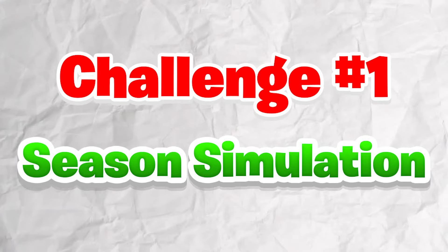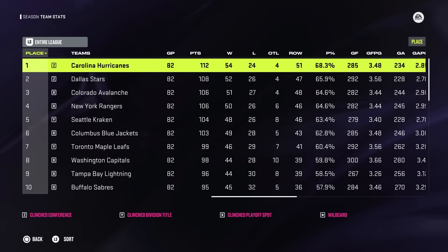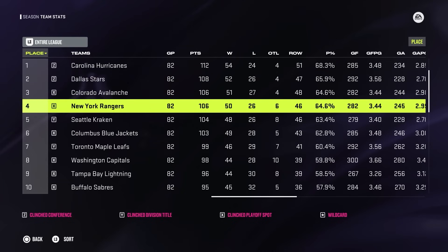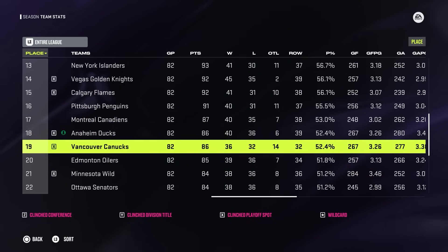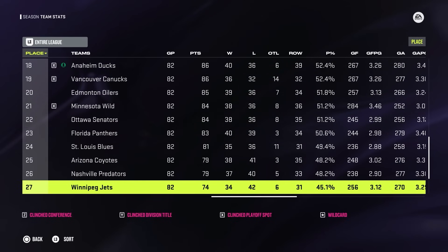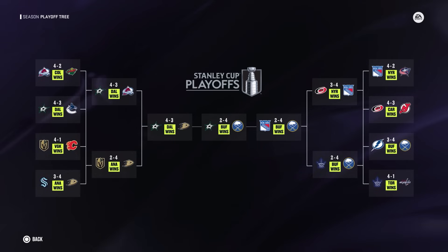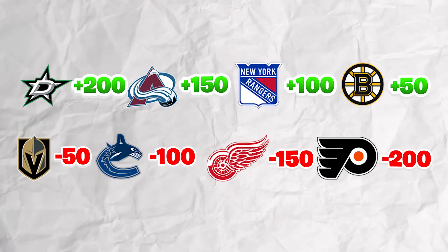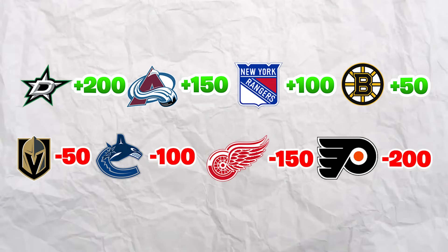Our first challenge is a season simulation where points are assigned based on standings and playoff performance, with an additional $100 awarded for winning the Stanley Cup. Carolina finishes first overall, but they're not in the challenge. The Dallas Stars, Colorado Avalanche, and New York Rangers finish second, third, and fourth, gaining money. Boston finishes fourth among challenge teams and gets $50, while Vegas loses $50. The bottom three are Vancouver, Detroit, and Philadelphia — Philly finishes 30th. Dallas makes the deepest playoff run but falls to the Buffalo Sabres in the Stanley Cup Final. Dallas earns $200, Colorado $150, Rangers $100, Boston $50, while Vegas, Vancouver, Detroit, and Philly all lose money.